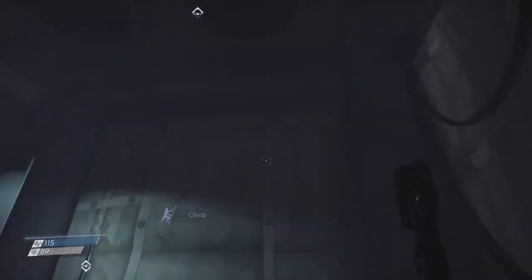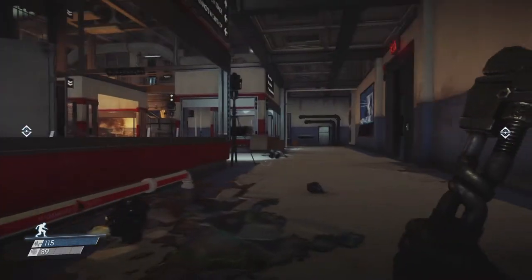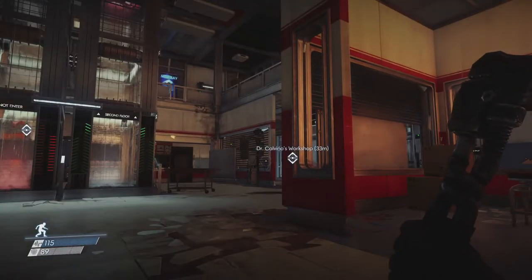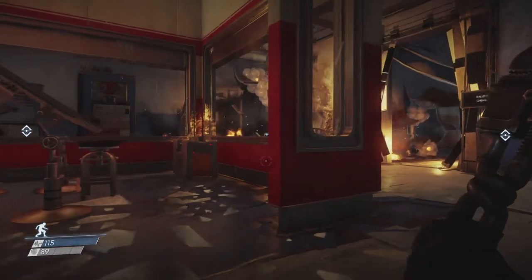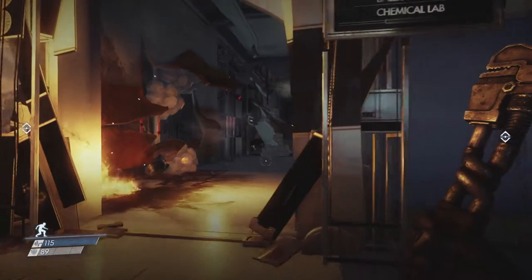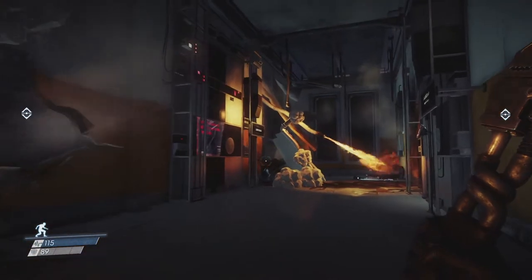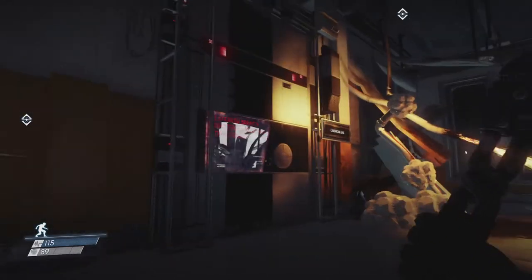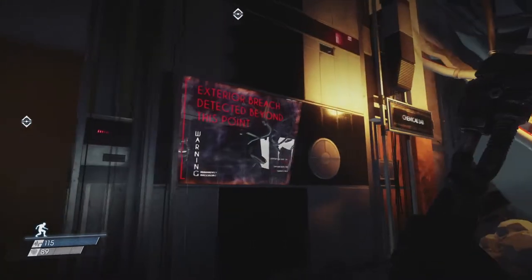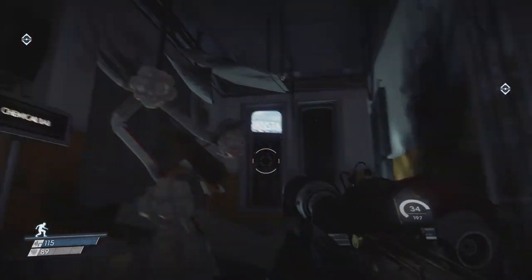I know where the enemies are, I know how to take them out, and they're limited in numbers at least in this area. This area is also on fire by the way, so that might not be the best. There are elevators right over there. Ballistics lab and chemical lab — that sounds like something I want to be at. Wow, that's loud. Exterior breach detected beyond this point in the chemical lab.